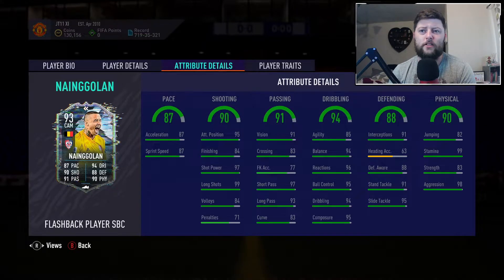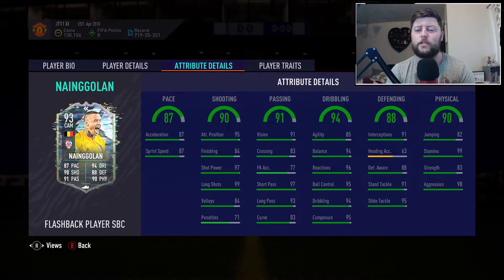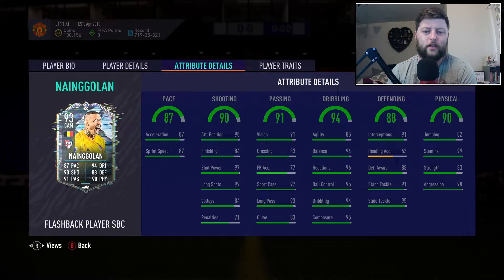Dribbling-wise, agility and balance are not looking terrible — 85 to 94, you can't argue. The rest of the stats look pretty impeccable with that 95 composure. He's got great stamina and aggression, slide tackle is already up there, and same with standing. He looks pretty well-balanced with the outside of the foot shot. I personally would like him more as a CAM than a CM or DM, so we're going to put him in with a hunter in that CAM role just behind Mertens.